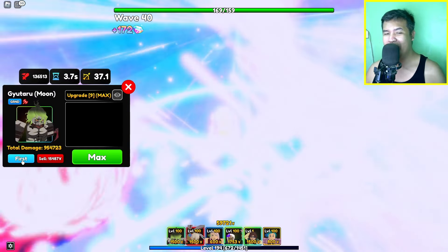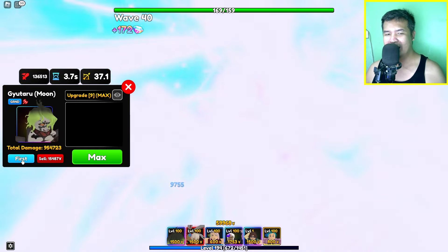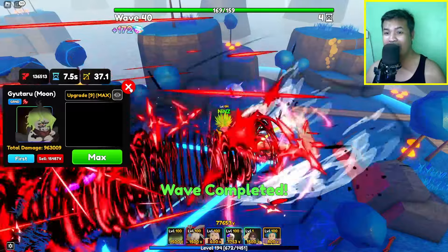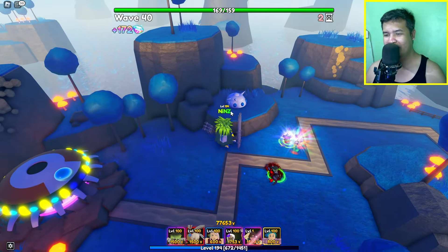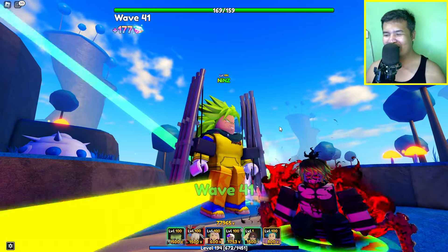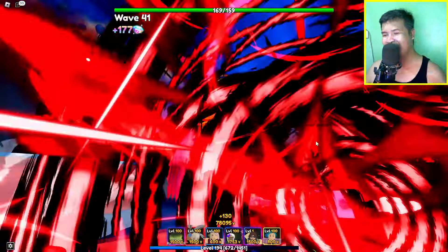He cannot bleed. He cannot hit air. But he can do 100% critical once the enemy has a bleeding effect. So yeah, okay guys, that's it. This is your bloody Gyotaro Moon.